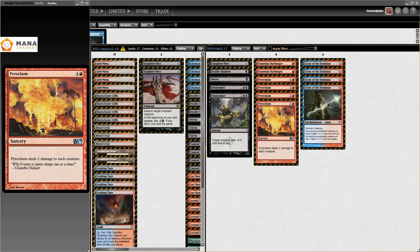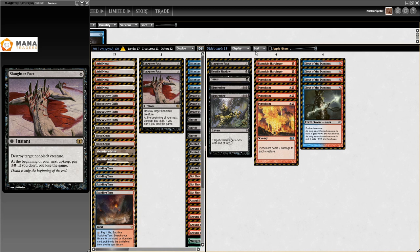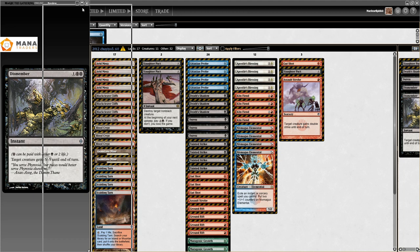Also Apostle's Blessing. In the sideboard there are some Dismembers, Pyroclasm, Flamekin Harbinger, the fourth Death's Shadow, the fourth Slaughter Pact, and four Cloudpost. Definitely a blue-red deck that's just free-rolling the Death's Shadow package. That's the oldest list with Death's Shadow in the format that I could find - 2012.